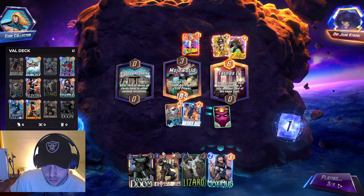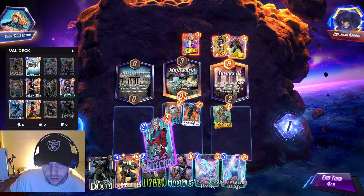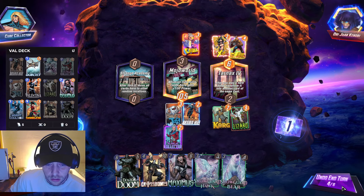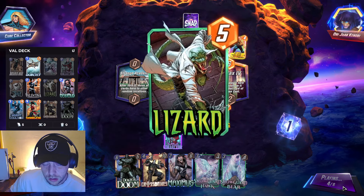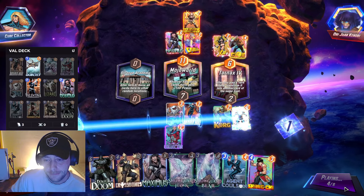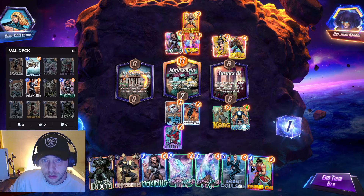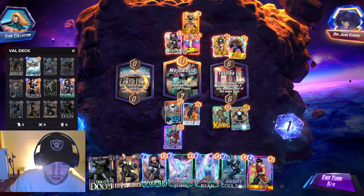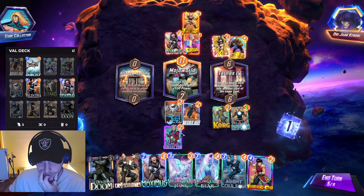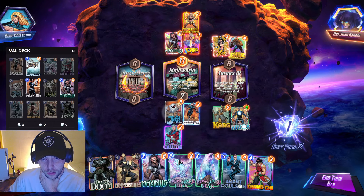We get a second Maximus — fun to get the Collector. We go here. Oh, who did he pull? We got a Havoc — not great. Well, Havoc could help us. Okay, so let's have a look — we can move Jeff, not a problem. I feel like we could hit here, so we have four, and we have six left.